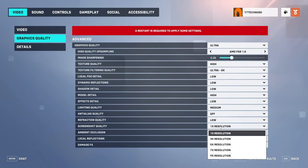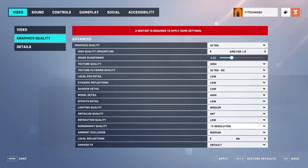Screenshot quality can be left at 1x resolution unless you want higher resolution screenshots to edit later — it will have absolutely no FPS impact on gameplay, only causing a lag spike when you actually take a screenshot. Ambient occlusion can be left on medium with very minimal FPS impact. Local reflections — leaving this on affects how your player reflects in puddles and similar surfaces; you can turn this off if you're squeezing out every last bit of FPS. Damage effects can be left on default, though you can set it to low if things look too chaotic on screen when taking or delivering damage.